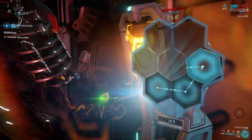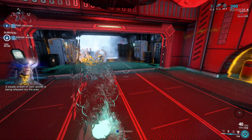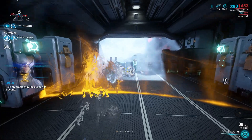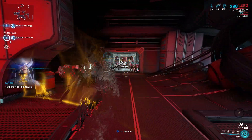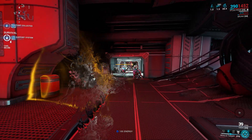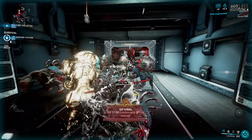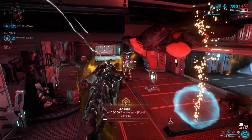Prime parts are by far the most consistent way to earn a stream of platinum. Players don't even have to invest in anything when selling them — just cracking open some accumulated relics will do. Players also don't need to aim for rare or expensive prime parts, though they can sell those for higher prices. The thing is, a lot of players will readily pay around 5 to 10 platinum for 5 junk or low-value prime parts.